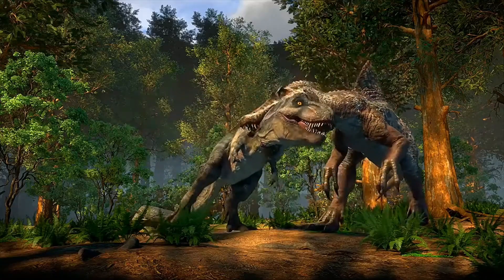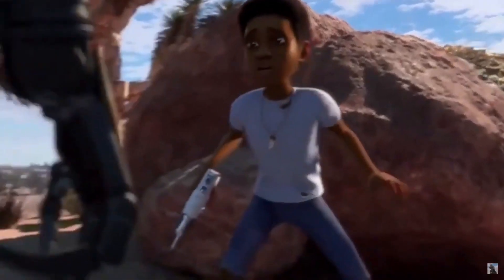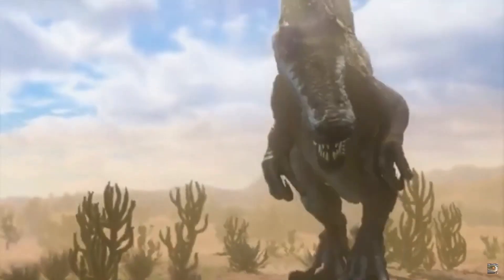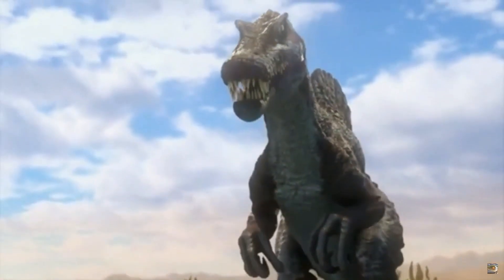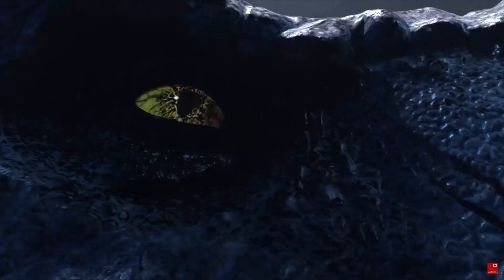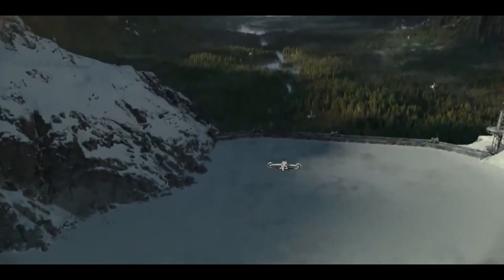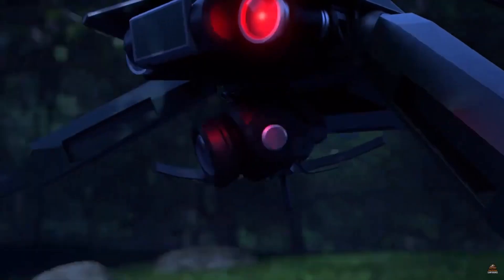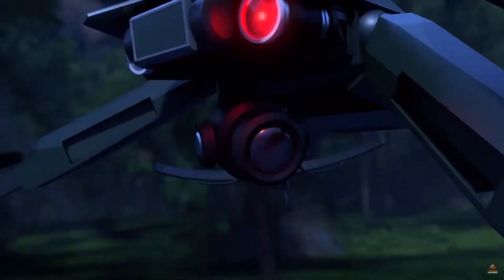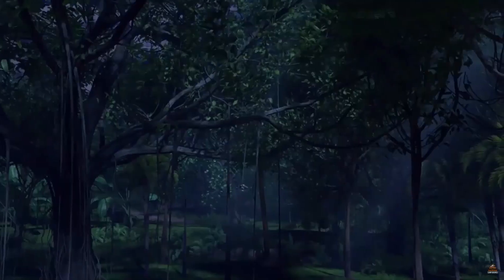Before we start to understand why the two Spinosaurus are different, we must understand where this Camp Cretaceous Spinosaurus came from. It is introduced on a mysterious island that would later be revealed to be owned by Manticore — a bioengineering and bionics company, somewhat like Biosyn, but completely different. Instead of making their own prehistoric species through their own research, Manticore sends spies to Ingen and Mizorani Global to steal technology and intel, allowing them to cut corners while making dinosaurs.